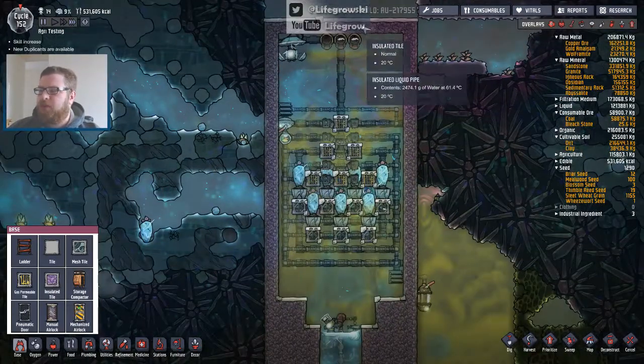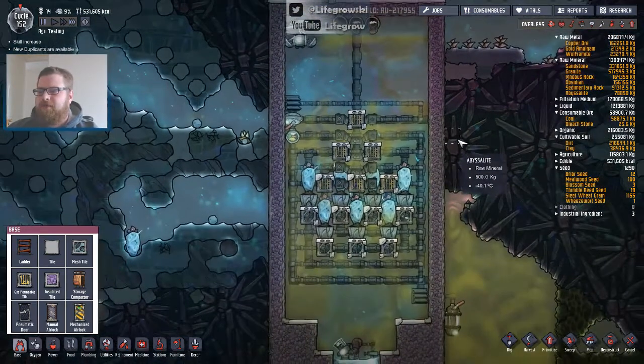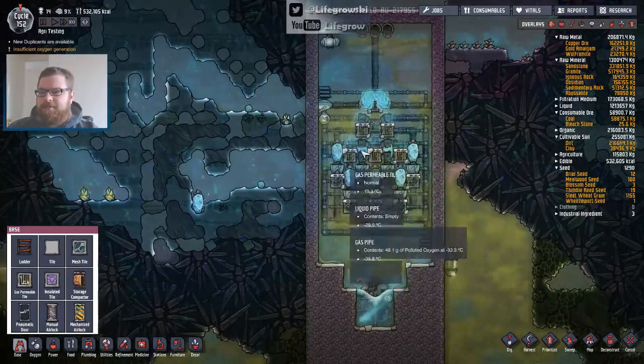What you should notice is when the water starts coming down it'll hit these tiles and the water will split. And when it's split, it has like this waterfall effect where it's like little tufts of vapour. Watch what happens — and then we'll start getting ice very quickly.